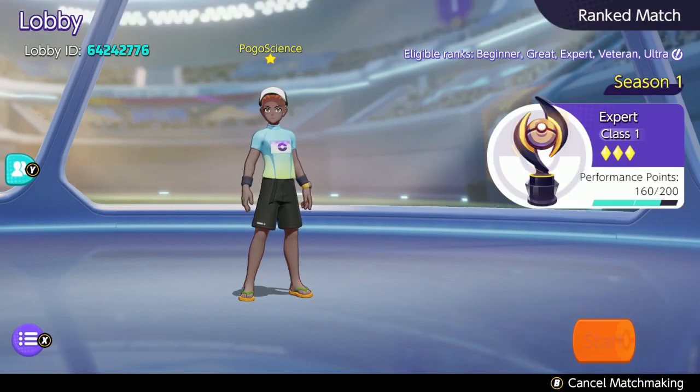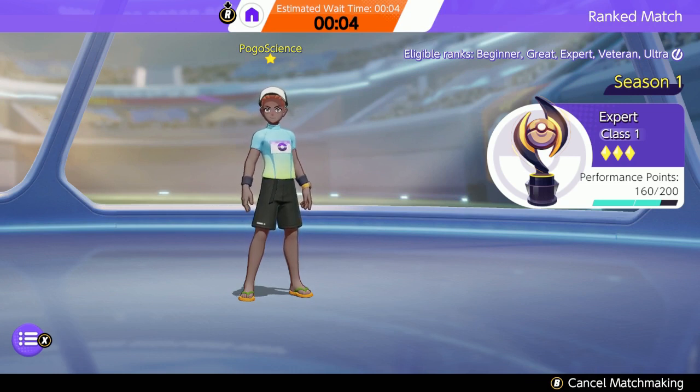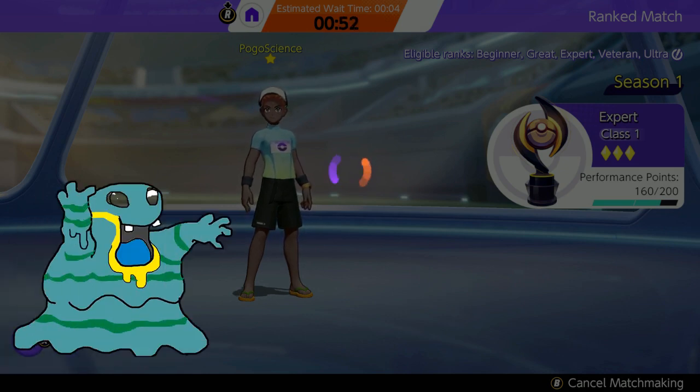I'm hopping into ranked — currently sitting at Expert class, slowly climbing. I'm not playing a ton of rated games right now. I really want to get up to Ultra because some of the competition in Expert is too random. I'd rather face the competition in Ultra where there are more people at a similar skill level, and frankly I just want better teammates. This queue time is suspicious so I'm going to back out and re-enter.